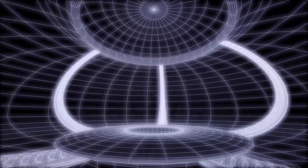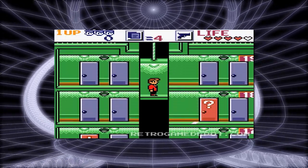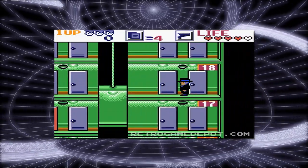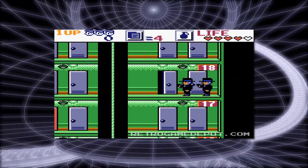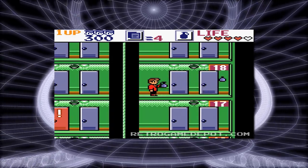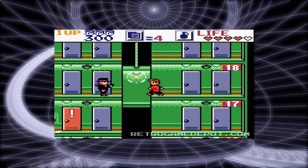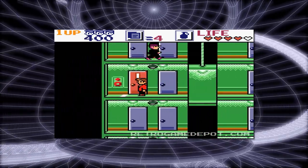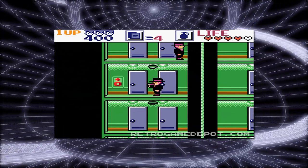However, calling it the first Cartoon Network game is a little bit dubious. Dexter's Laboratory Robot Rampage is actually a reskin of Altron's game Elevator Action EX, which was released on the Game Boy Color less than two months earlier. Elevator Action EX was only released in Europe and Japan, and they decided to give it a Dexter's Laboratory skin to sell it in North America. There is very little information about this scenario on the internet, so I'm going to assume what I've pieced together is true.